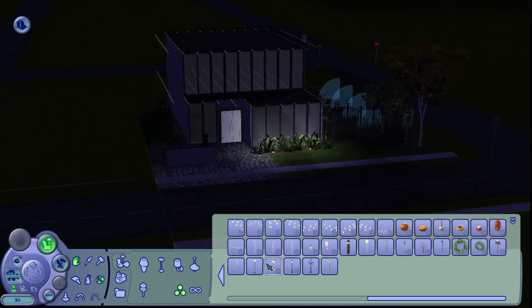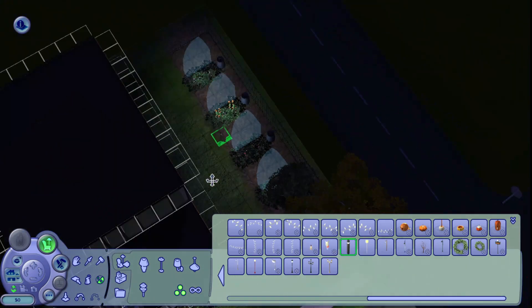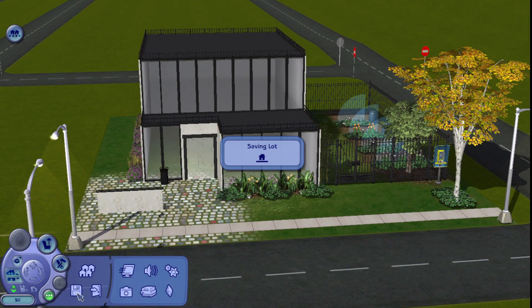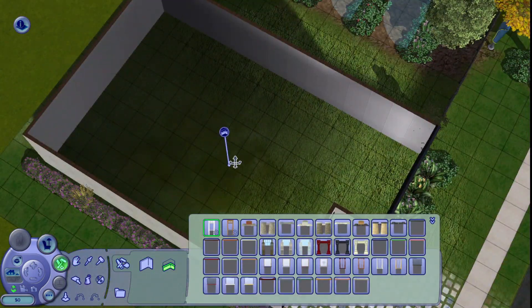A pro tip: when you're putting lights into a lot, you can turn the lights off in buy mode and then when you place the lights it'll actually show what the illumination will look like — which is so helpful. Sometimes you place so many lights down and then you get in game and it's too bright. Now we're going to start working on the inside.